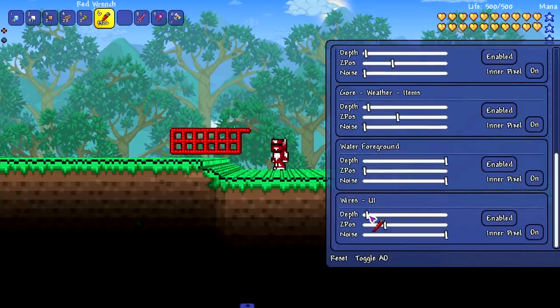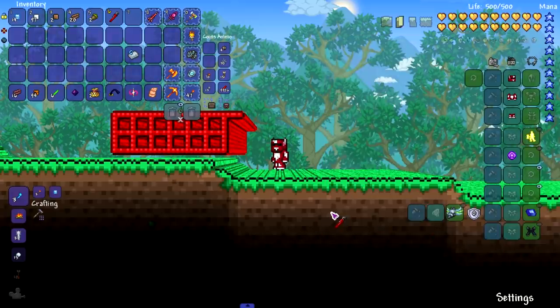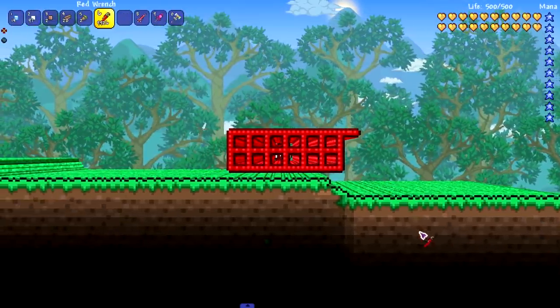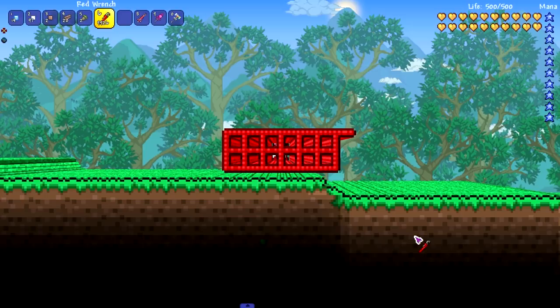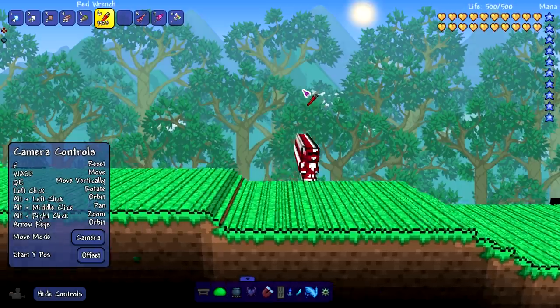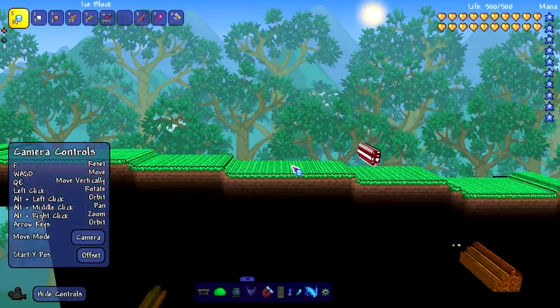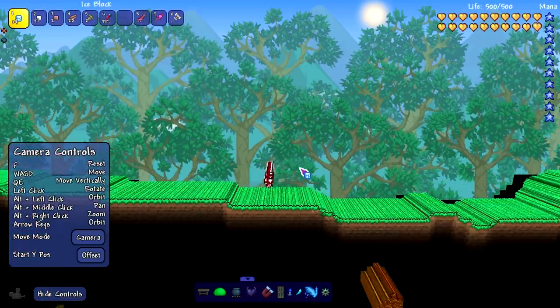It looks like the wires are about to hit me — like they're in the way. Look at this, I'm behind the wires! That's not how it's supposed to work. You can do little camera edits with the thing in the bottom left — W-S-D is to move it.